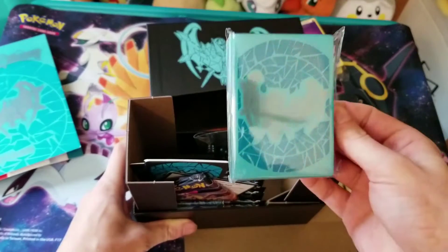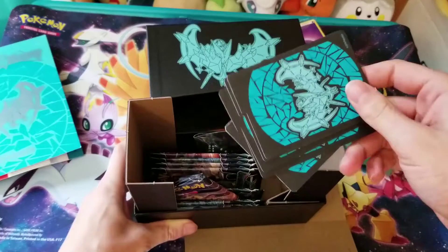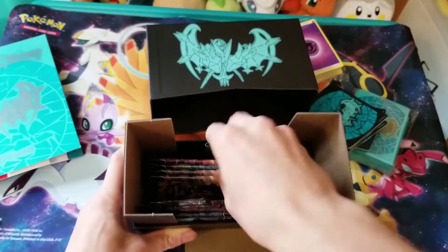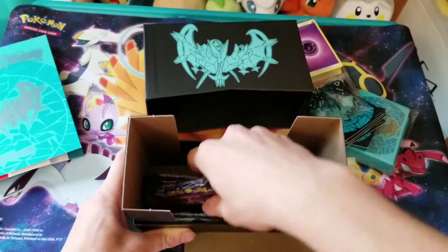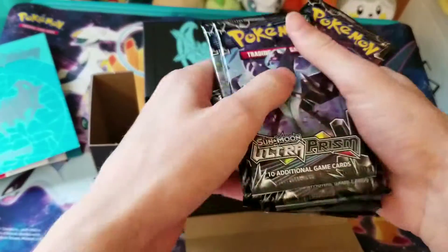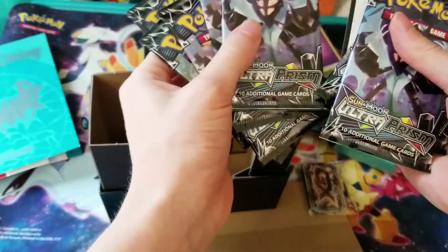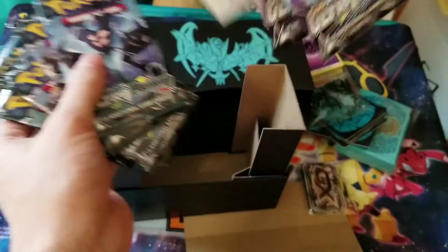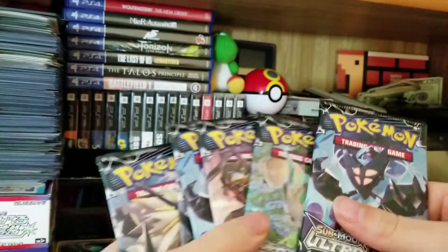Got our sleeves — those look really cool actually. I wish they were better sleeves, but whatever. You got your dividers, your dice — got too many of those — and counters. Let's count them and make sure they didn't shortchange us. We have one, two, three, four, five, code card, six, seven, and eight packs. That is a fat stack here.